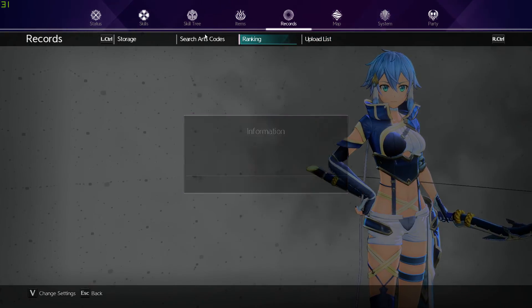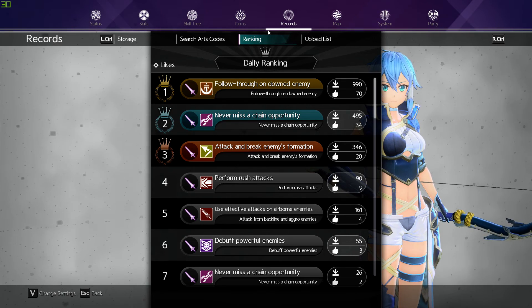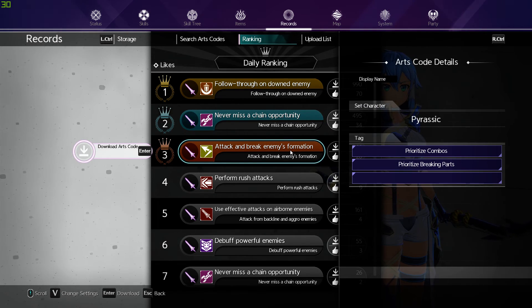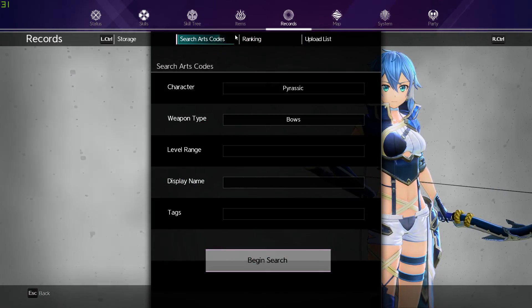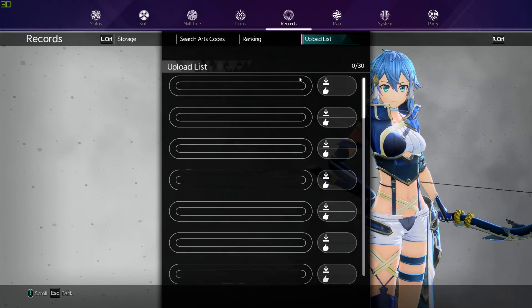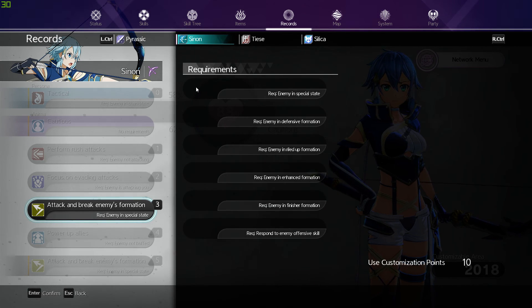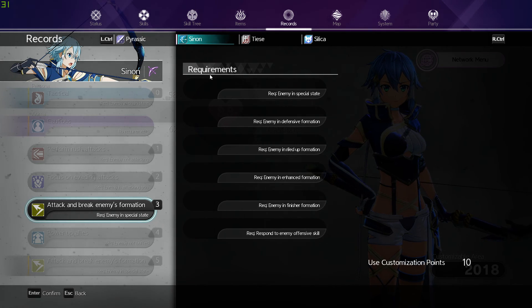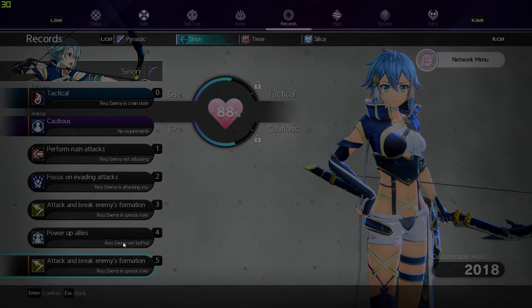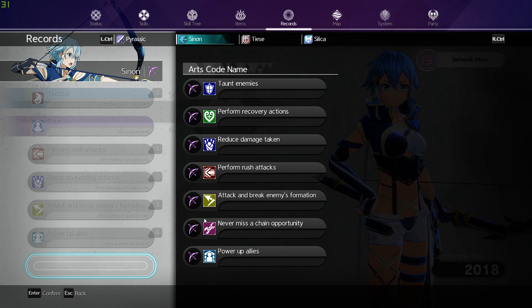Since right now PC players can't create their own by customizing, you can actually go into the network area and just download codes from there. A lot of these are uploaded without people knowing it really, because my upload list does not work at all. Someone will probably figure out how to make it work, but we just can't right now. I think it's glitched for some people and not others. If I go into customize, I can't do anything — I'll delete one and prove it to you right now. I got the icons to pop up this time, but I can't move or click anything.